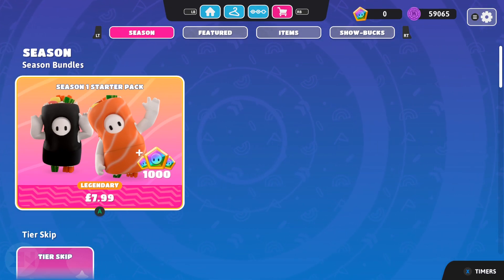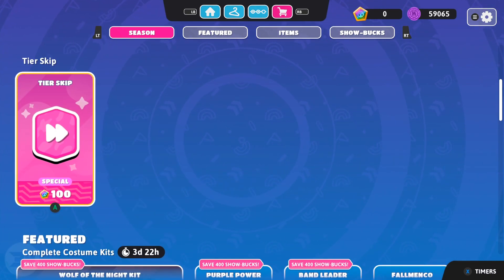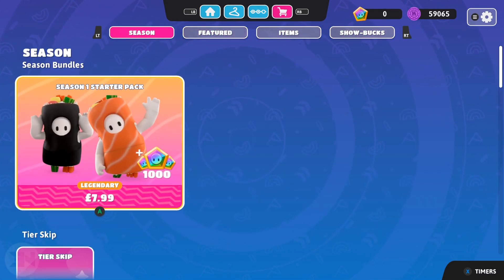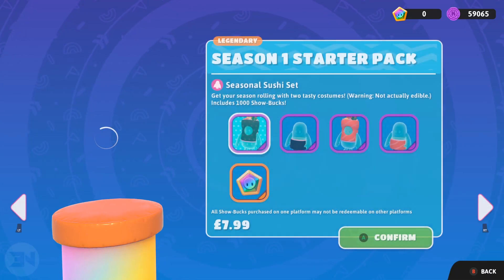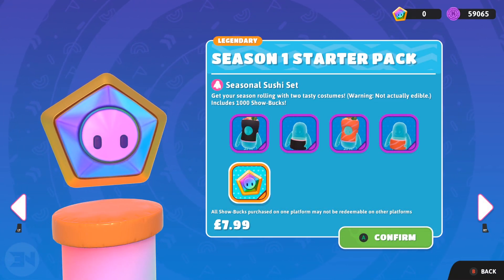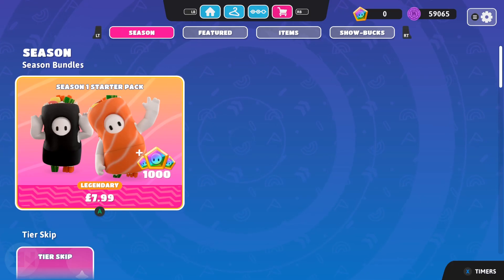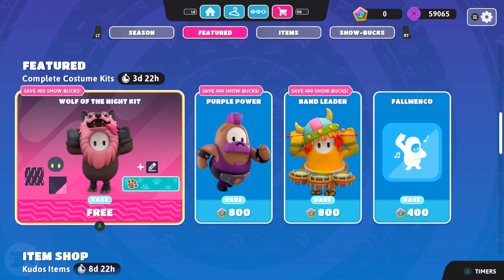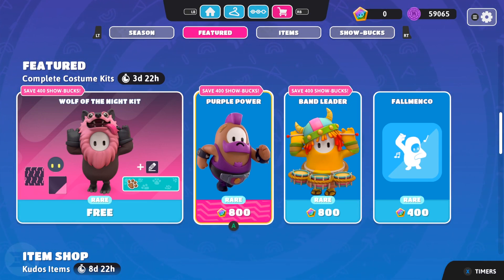The seasonal store shows pretty much everything you can get, broken down into featured items and Show Bucks. The season tab gives you DLCs — you get two skins and 1000 Show Bucks for £7.99, which I think is a pretty cool deal. You can also get tier skips here with Show Bucks. There's a free item in the featured section — I think it's an old skin in a different color — so I'm going to grab that.